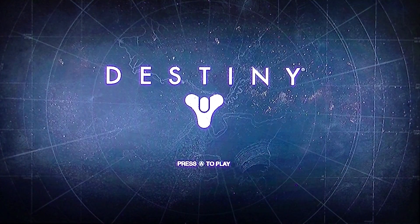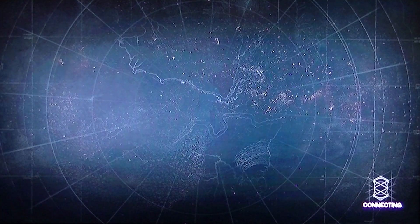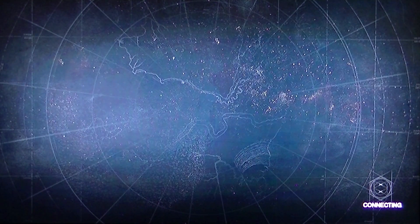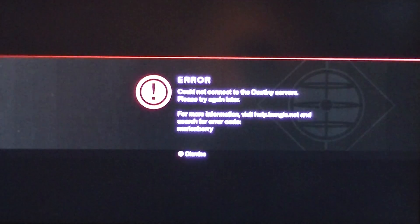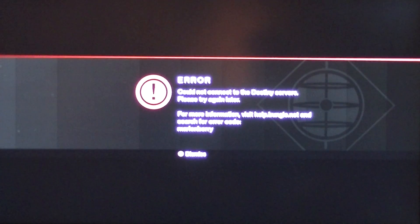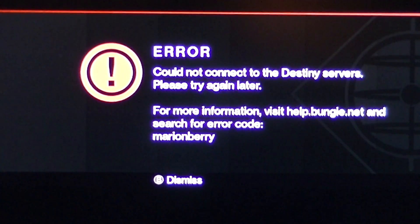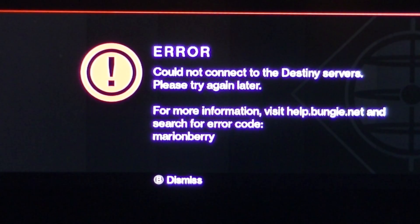We're having a little bit of problems joining the network. Pressing A to play and see the connecting icon going, but we're getting an error code that says we can't find the Destiny servers. I went in and typed the website right here — more information at help.bungie.net.